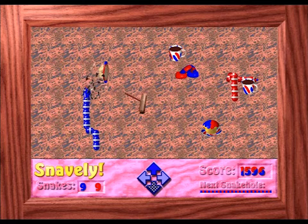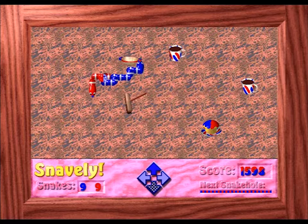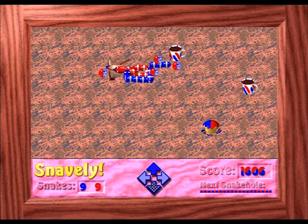Snavely is a delightful example of Mackintosh Shareware that came into existence in 1995. This game sees the player take control of two snakes, one red and one blue, which are placed into the play area and directed around.